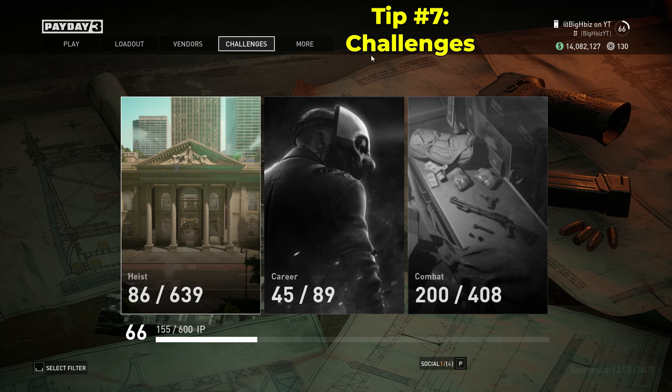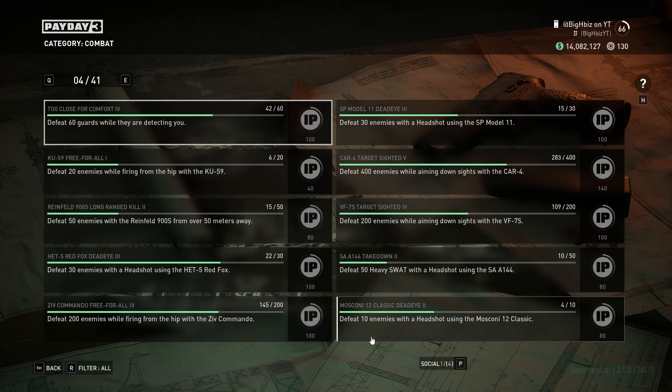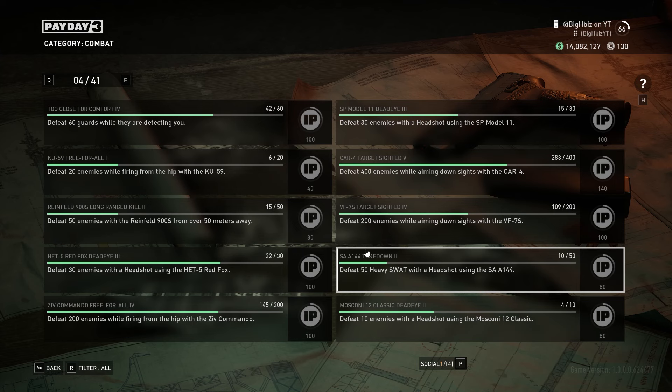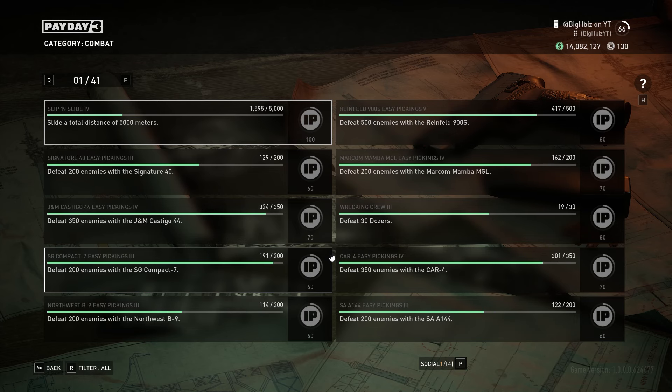This is very important to know: in Payday 2, you would get XP for heists in general — every heist you did, you'd receive XP no matter what. But now you stop receiving XP from heists once you complete all the challenges from it. What I recommend doing is going to your weapon challenges, looking through all of them, and swapping your loadout accordingly depending on what you need, to make it easier to level up. All of this gives you infamy points, which is XP. Challenges are super important and will get you to the highest level possible and help you level up even faster.